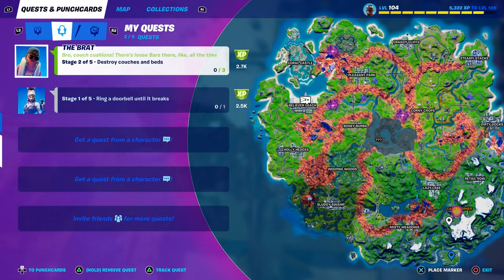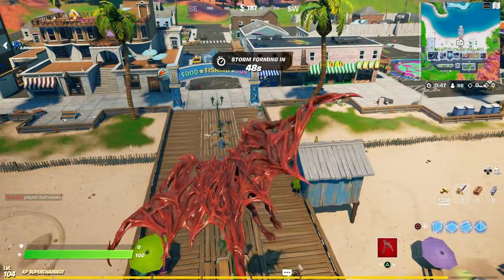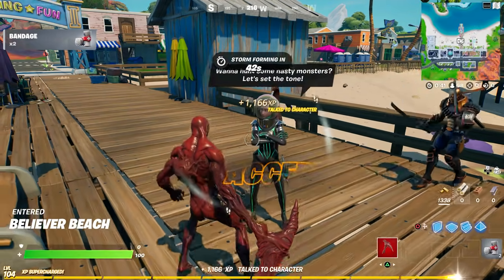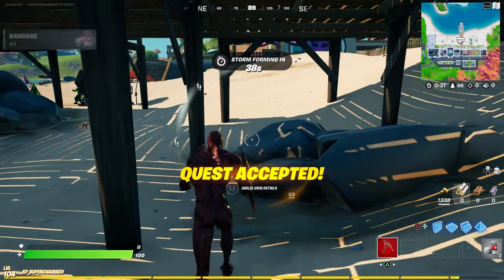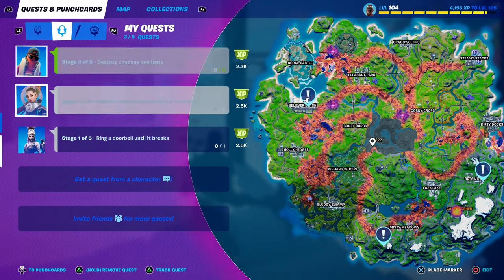There's a vehicle there by the way, just want to let people know about that. We just want to talk to her real quick, accept her quest. I don't want to die because somebody's going to try to kill me.